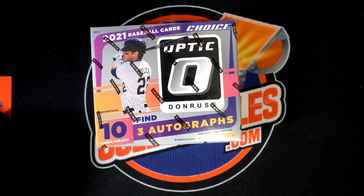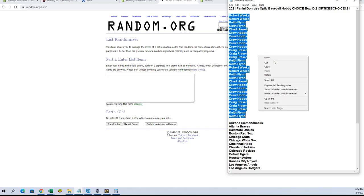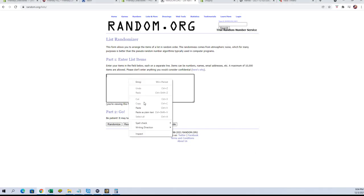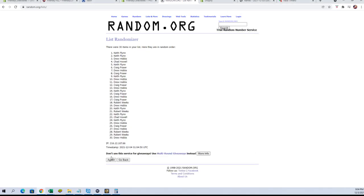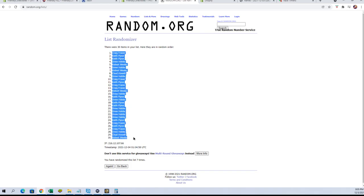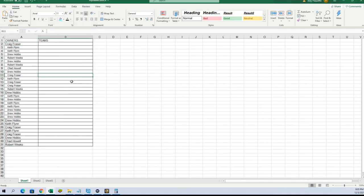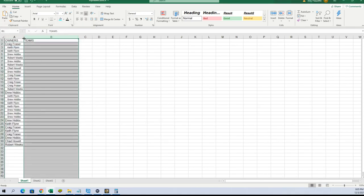Let's see what we got. Alright guys, Robert W. down to Keith F. — let's copy and paste. Good luck, guys! This will flip 30 names and teams 7 times each. Alright, Craig F. to Robert W.